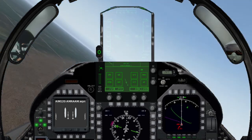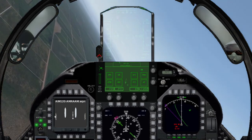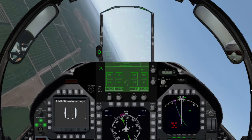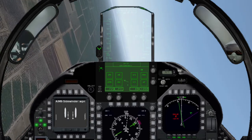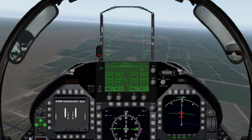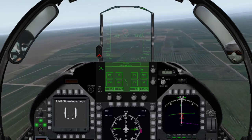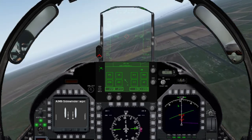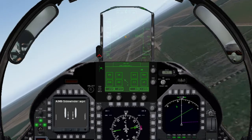It looks like the Tomcat is behind us but it is moving away from us, so it probably hasn't seen us. Switching to Sidewinder. I am vectoring to intercept. I have a missile lock. Fox 2. Missile is tracking. Splash 1 Tomcat.